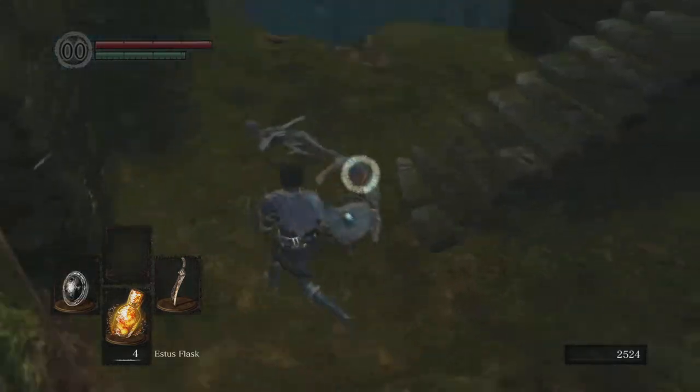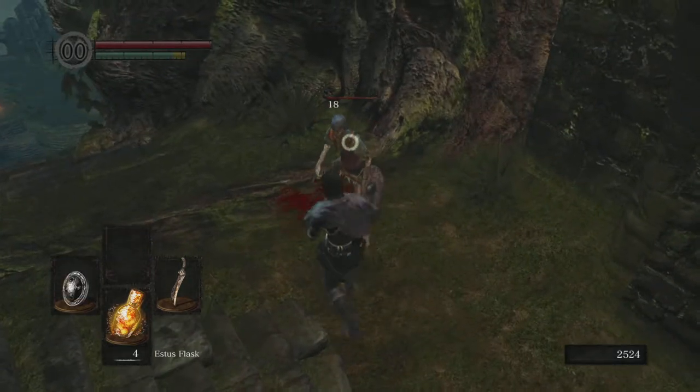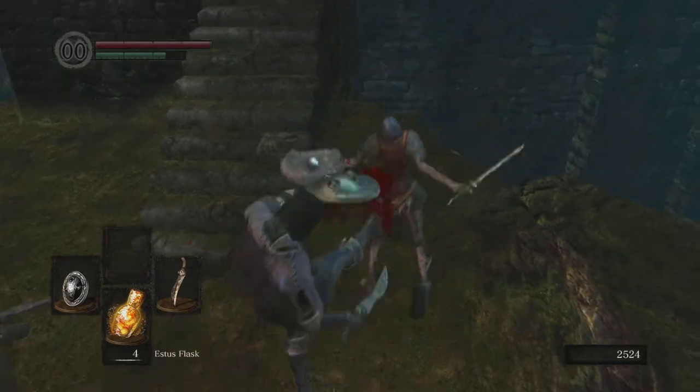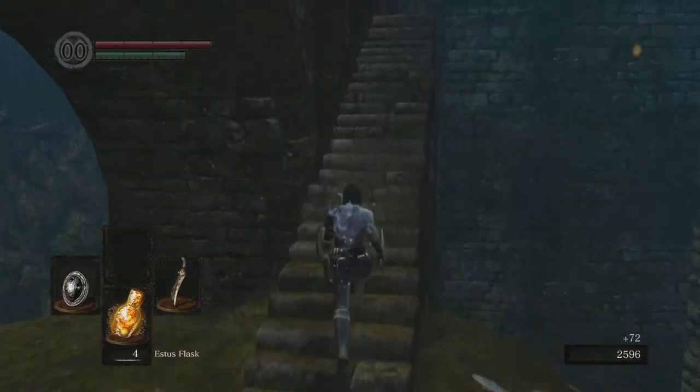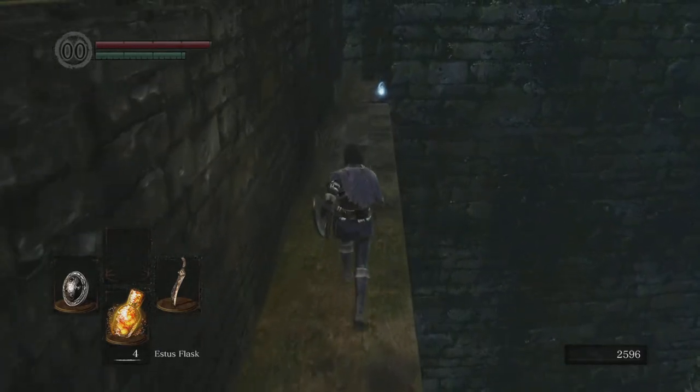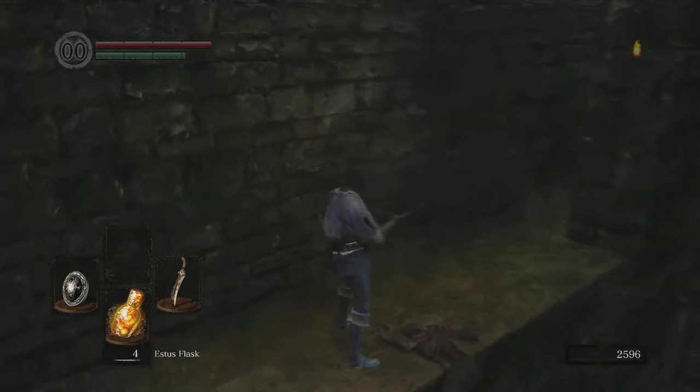Just kick that guy off here. Like I said, just circle around behind them — backstab. You'll notice I have not spent any of my souls yet, but you can definitely level up whatever you want.